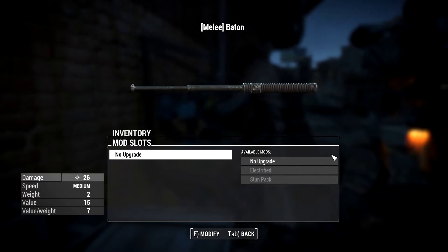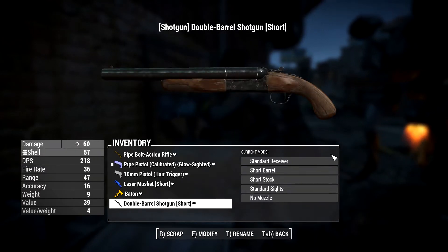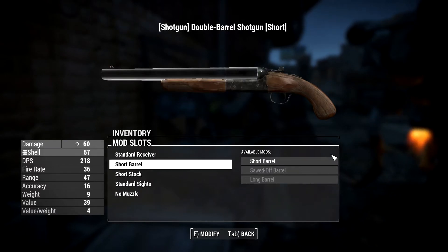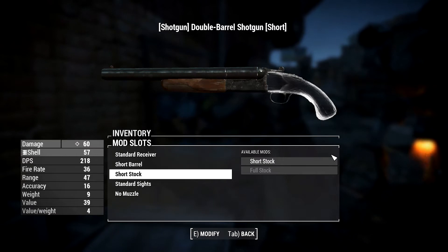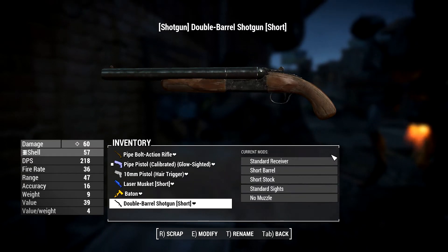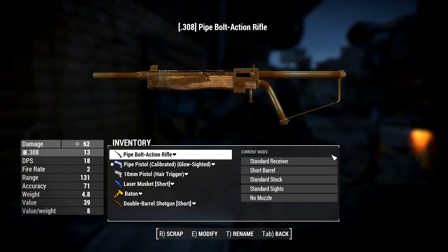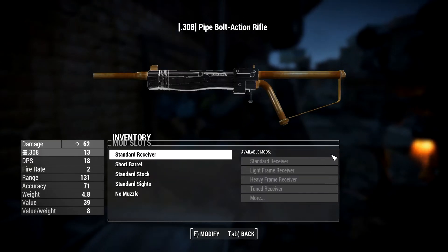Can you upgrade a baton? You can electrify it. Shotgun — what's it got on it? The short barrel and a short stock. Everything is just as is, okay.